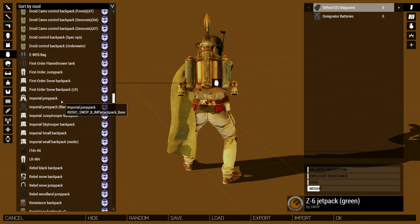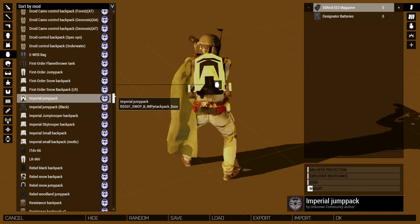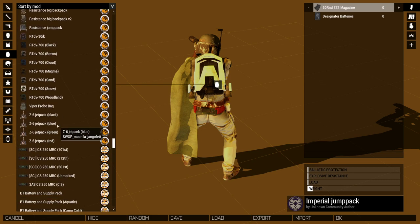It will also work with any backpack that says jetpack in its name. So for example, even though this is labeled a jump pack in its display name, in its official name it says jetpack, so it works. This script works with this Imperial jump pack right here. But for now, since it's more fun, let's use the Z6 because it fits a little bit better.